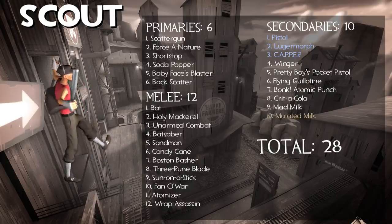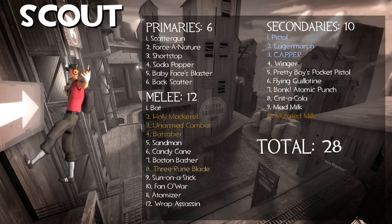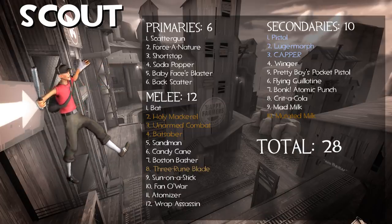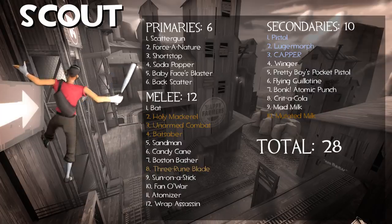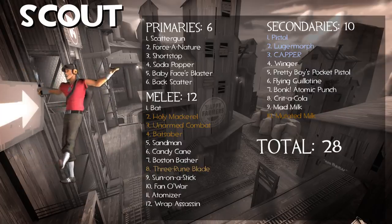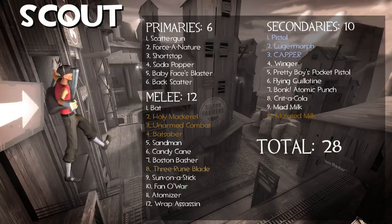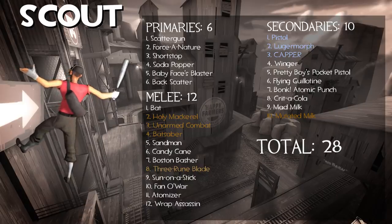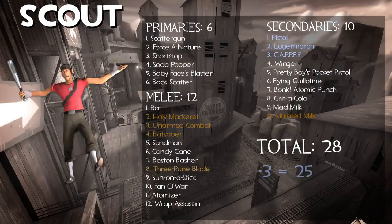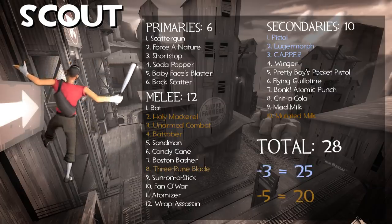The clone weapons are the Mutated Milk — a copy of the Mad Milk — the Holy Mackerel, Unarmed Combat, and Bat Saber, all copies of the stock bat, and finally the Free Range Blade, a copy of the Boston Basher. You could argue the Holy Mackerel is its own thing, but I think it's close enough to the stock bat to count as a copy. I'm giving the Scout 25 weapons he owns exclusively, and 20 weapons that are not copies.